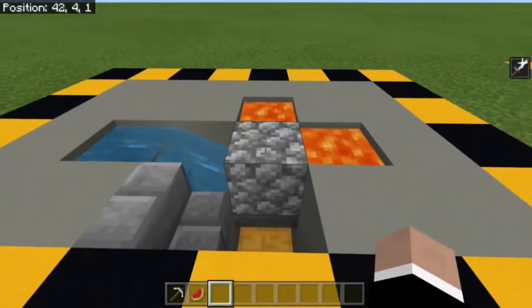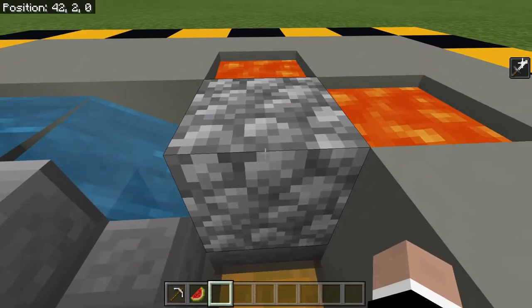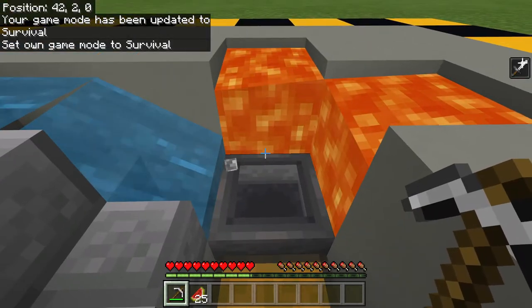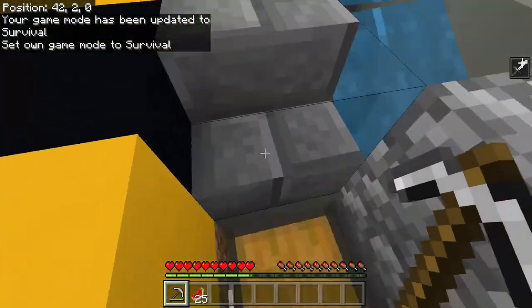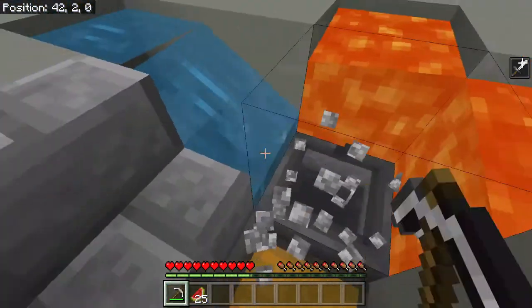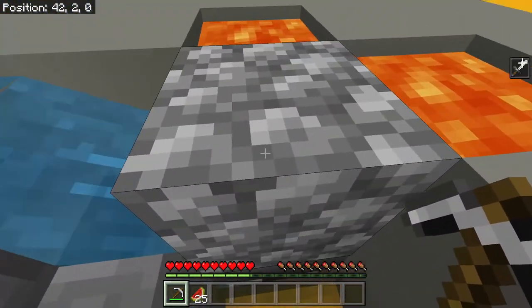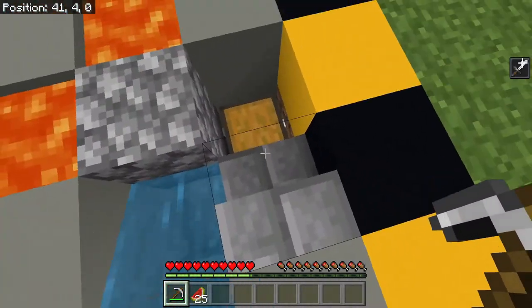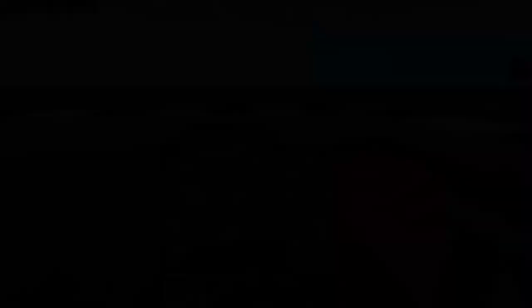Number five, we have a cobblestone generator. It's a manual one, meaning that you must mine it yourself. A quick swap into survival mode will allow me to show you how it works. There are two sources of lava, one hopper, one chest, and a stair for access. The hopper must be directed into the chest, which can be done by facing the chest and placing the hopper.